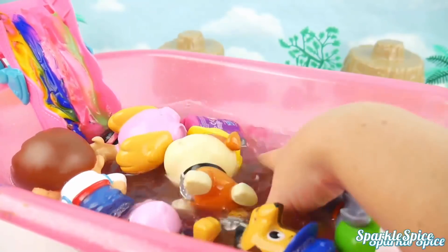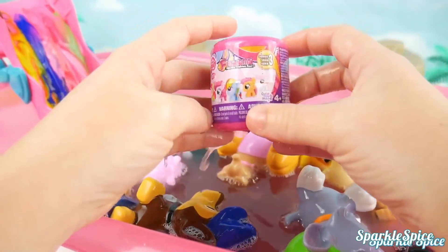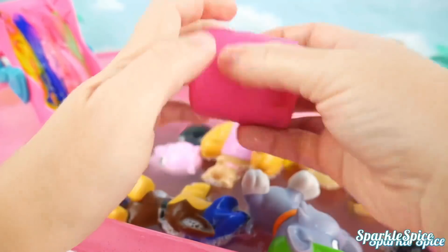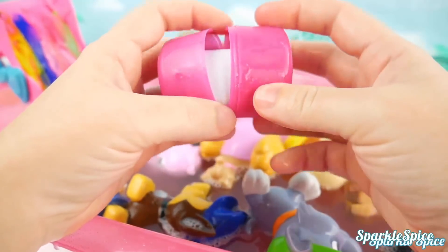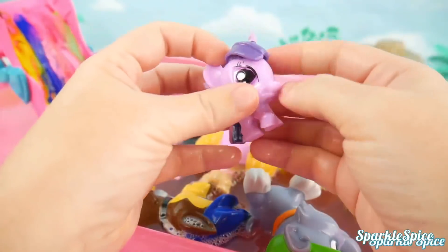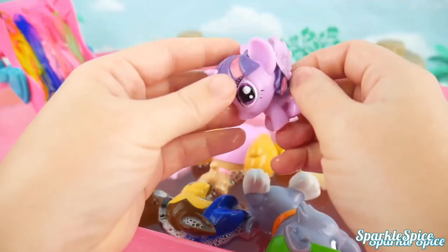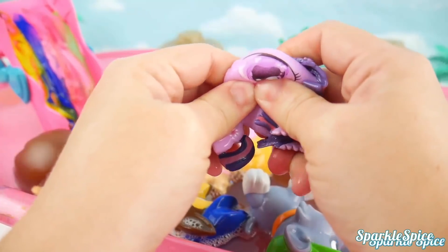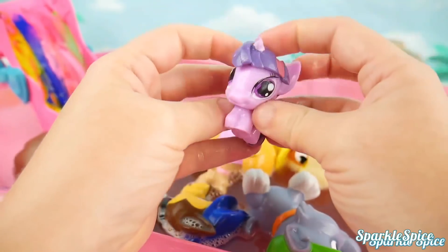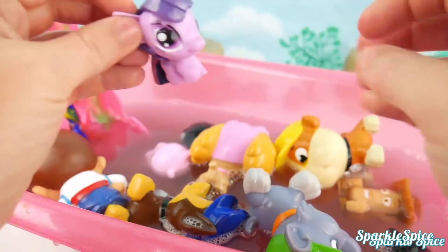I think we might have one last surprise in here. It's a My Little Pony Fashion from Series 3! Let's open it up — who do we think it'll be? We've got Princess Twilight Sparkle! I love her wings and the stripe in her hair — she's super cute! We'll squeeze her too. Big eyes! And the other side, and a stretch! You want to go down the slide? Yes please! Here you go — one, two, three, woo!